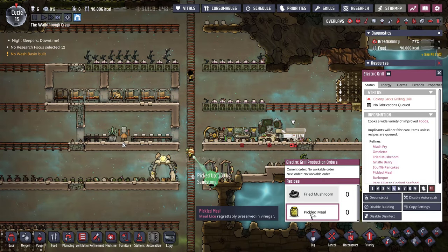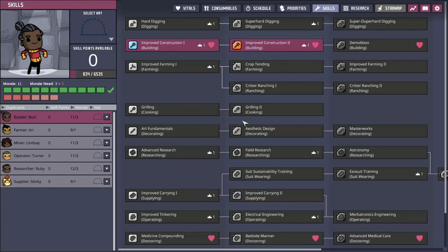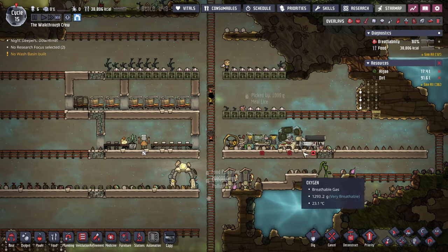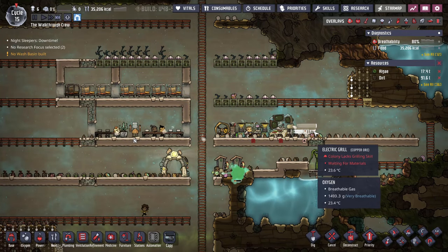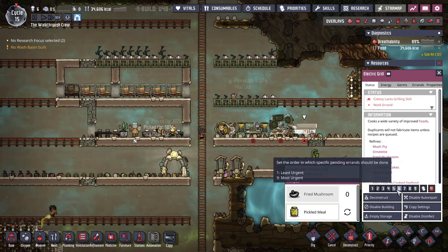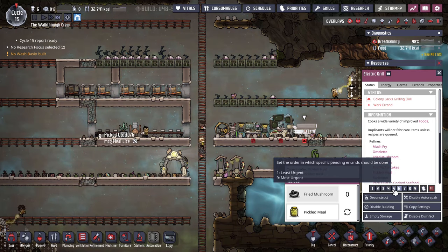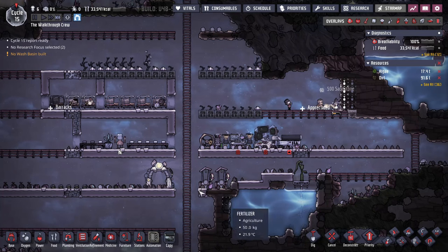...we can start grilling this meal lice into pickled meals. I don't have somebody that specializes in cooking yet. I'll probably have my farmer do some double duty here for just a little bit. For priority, you really want to think about whether something is really a nine or eight priority. If it's just generally more than average, set it to six and it usually works out pretty well.